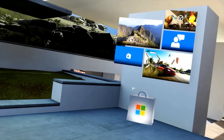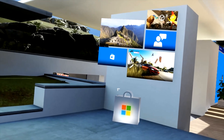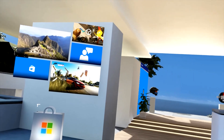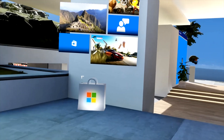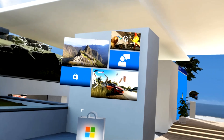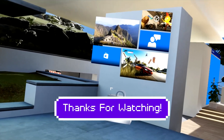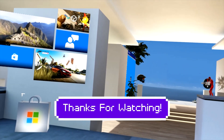That wraps it up for this feature set. We focused primarily on the inputs, and hopefully you get a sense of how Microsoft is utilizing this VR space for Windows Mixed Reality Portal and the neat functionalities built in that you may not have known about. Now that you do, hopefully this gives you a new perspective on its functionality and how you can use it as a secondary desktop. We'll get into different application functionalities in another video — thanks for watching and we'll see you in VR.